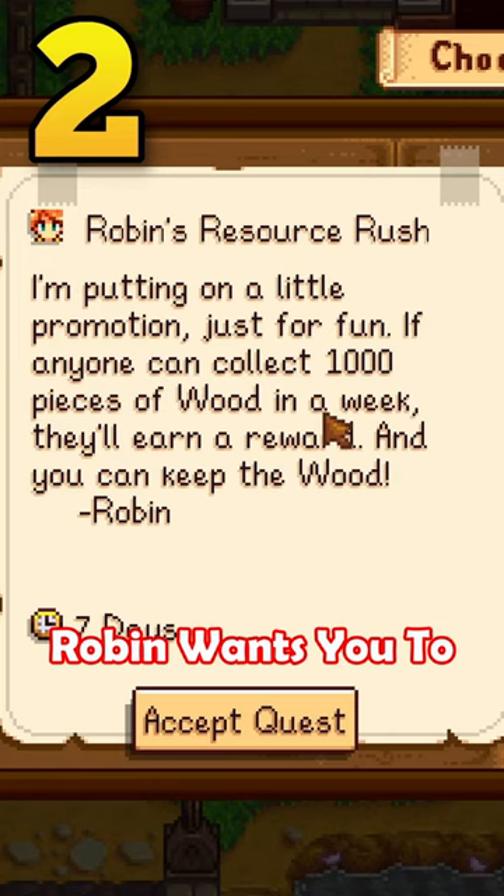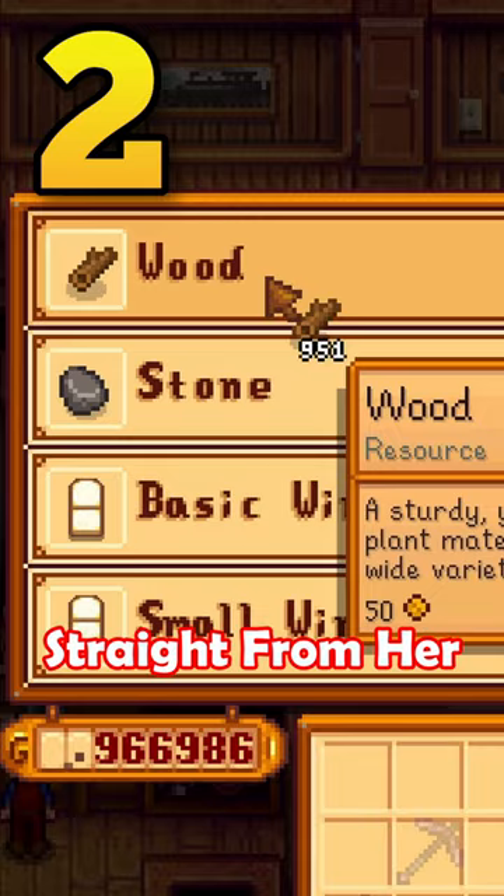Robin wants you to harvest 1000 wood or 1000 stone. Nah, just buy it straight from her and then hand it over to her. Somehow this counts.